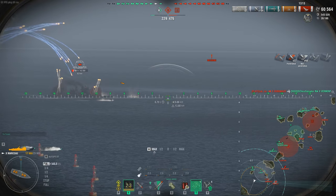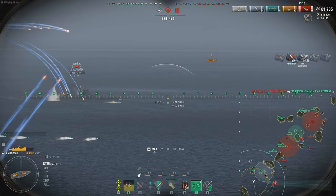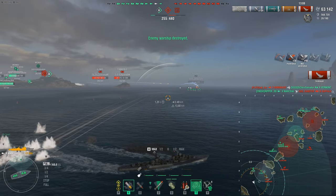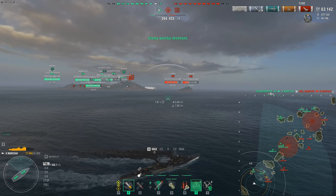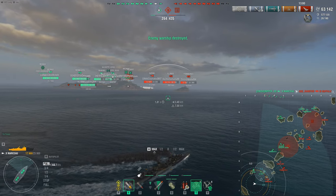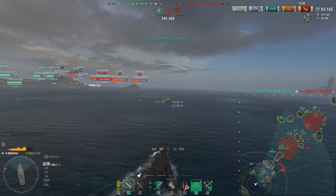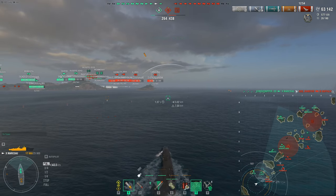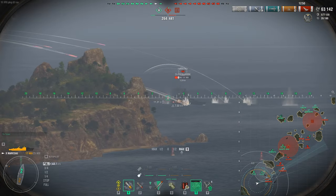We're going to burn down this Buffalo. Our DPM is just melting him — very effective. He's having trouble aiming and hitting us. Splash — there goes our second kill. The Buffalo is having a tough time aiming at a Marceau going 45 to 55 knots and increasing distance at the same time. It's very difficult to hit a Marceau or Kleber. You've got to know your weaknesses and know your strengths.